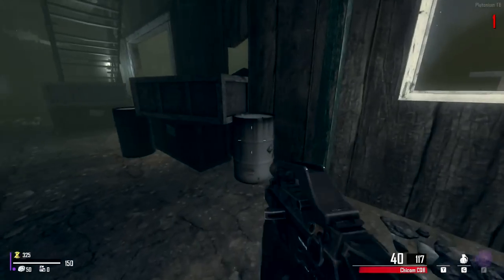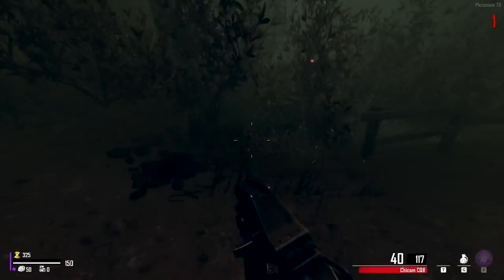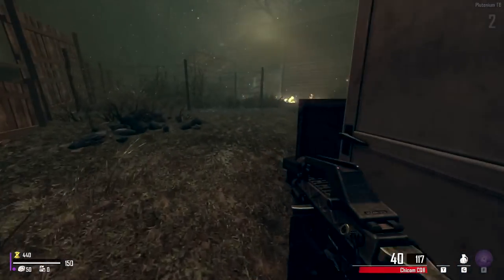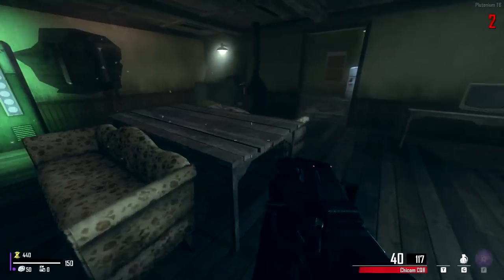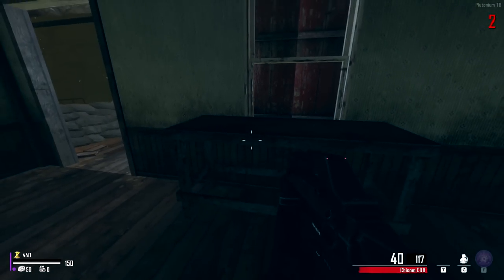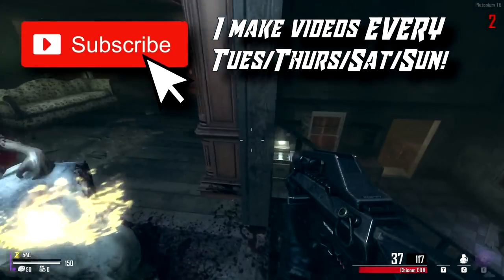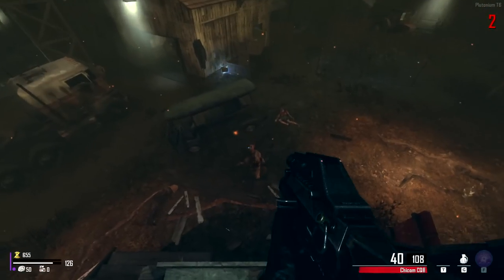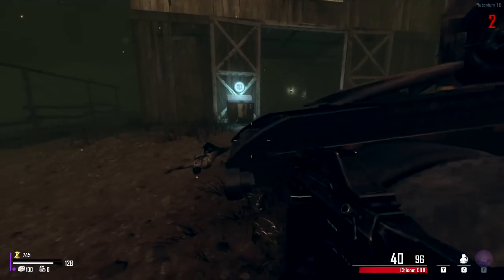There should also be a salvage station somewhere we can use — around the back here maybe. I thought that was a fake workbench, but thinking about it logically the salvage station is probably going to be in this house. Yeah, right here it is — we could upgrade that weapon and get armor as well. Looks like we can't get a wonder fizz machine, which is kind of sad, because it would be nice to buy extra perks.